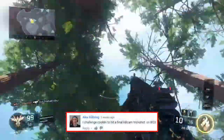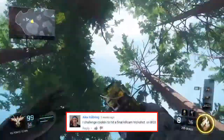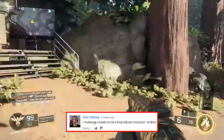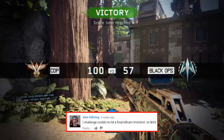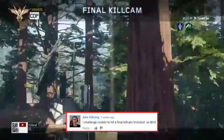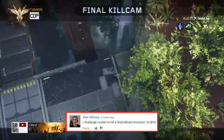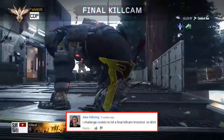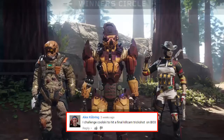Up next, Alex wanted to see a final kill cam trick shot on Black Ops 3, and well unfortunately I'm not going to be hitting this one — but you know who is. Recall is going to come in here with an amazing Tomahawk trick shot on Black Ops 3's Redwood. In the kill cam, he's going to shoot, InstaSwap to his SVG, InstaSwap back to his shotgun, InstaSwap that, and then InstaSwap back to the SVG, hitting an amazing straight-up Tomahawk trick shot, taking out the guy who just never saw that coming.